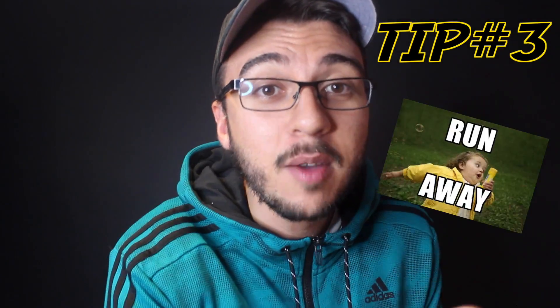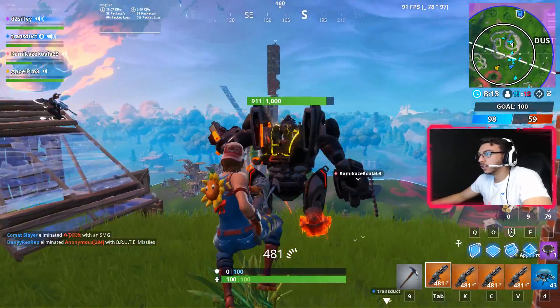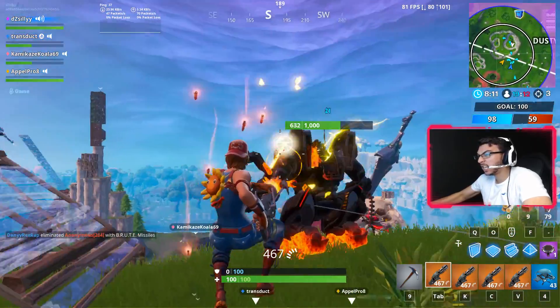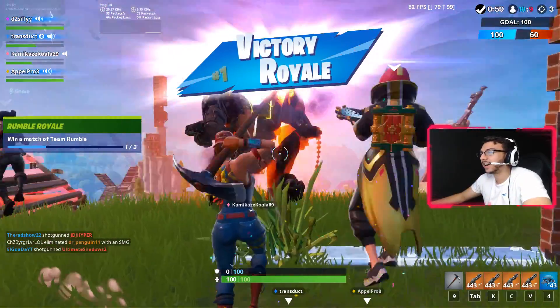Alright, tip number three — if boogie bombs weren't your thing, if running away wasn't your thing, if you're a big macho man with those guns and you want to fight that robot with your bare hands: get a mini gun, get five mini guns, and just spray and pray at that robot with your teammates or by yourself. Just throw out as much ammo as possible to destroy that mech.